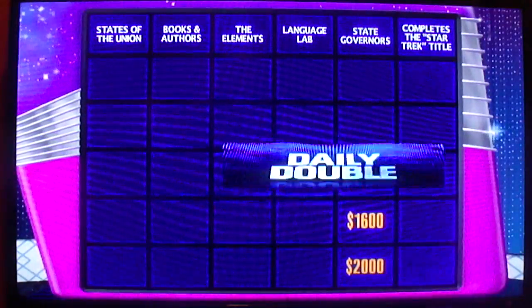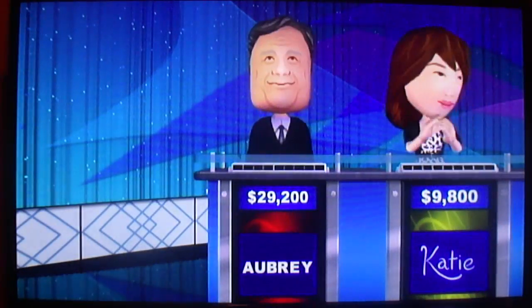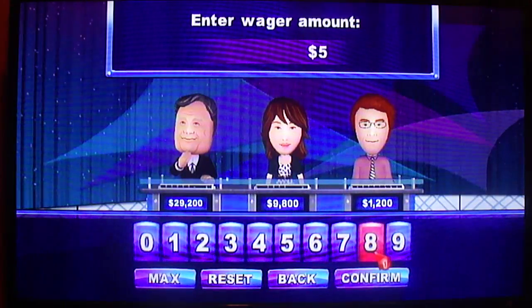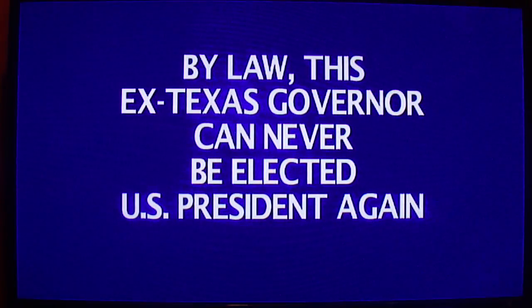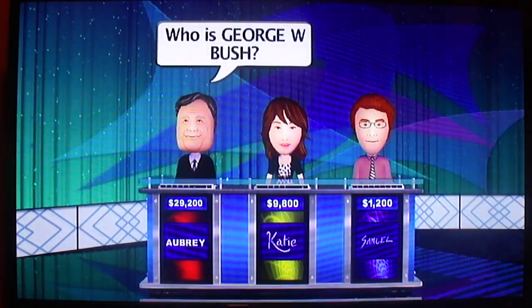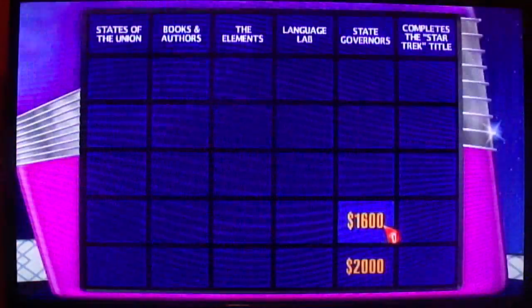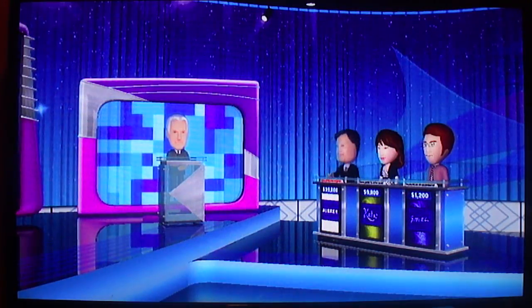State Governors for $1,200. Layer 1. You have a Daily Double! Yeah! And you are currently in the lead. Please enter your wager. Here's your clue: by law, this ex-Texas governor can never be elected U.S. president again. Who's George W. Bush? Congratulations, you're still in first. Player 1, $1,500. He was elected governor of Arkansas at age 32. Who is Bill Clinton? Player 1. Good for you!